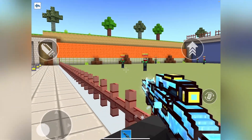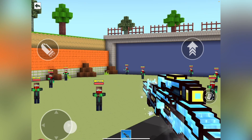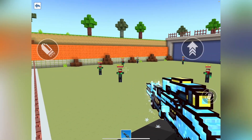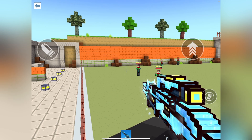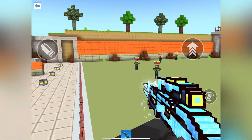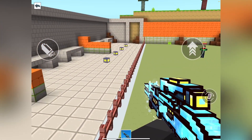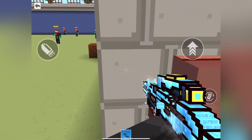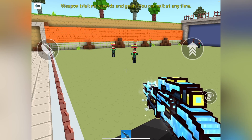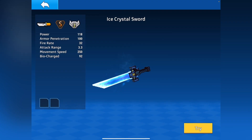It has a good railgun-like scope where you can see the background, but I really am not a fan of this scope. I had issues sniping with this — it's the only sniper where I could say I had issues sniping with it. It also has the orb sound combined with a snowball effect. The ice crystal rifle has like an AK sound, sounds a bit faster though from my experience.